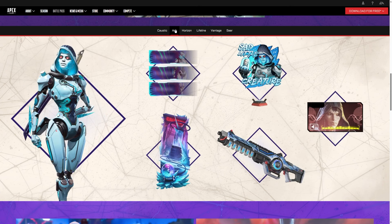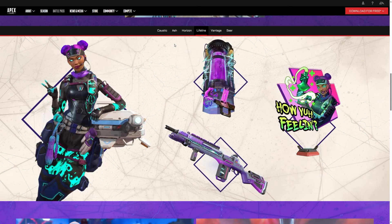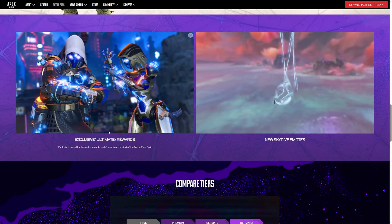Looking at Ash, you can see the skin, weapon skin, the banner, and a hollow. For Horizon, you've got a skin, voice line, the banner, and a 301 skin. Then Hollow Lifeline - the skin looks pretty fire, with the weapon skin and the banner. Feeling Advantage has got a skin, weapon skin, banner, and 'Go On Without Me.' Last but not least, Seer has a skin, banner, weapon skin, and a hollow.